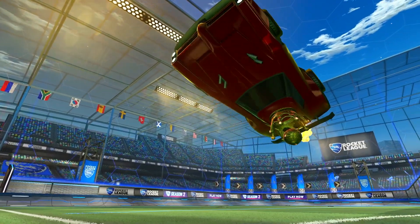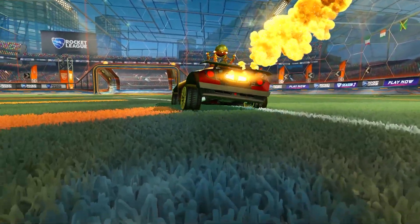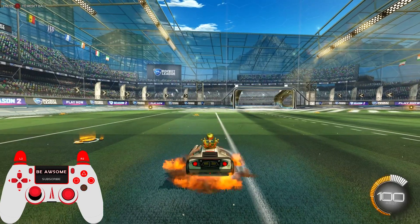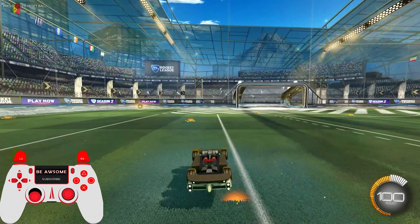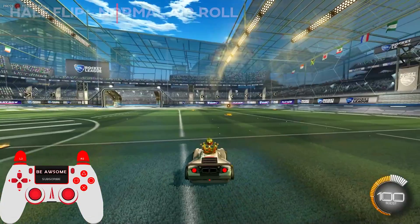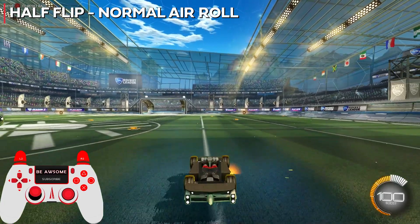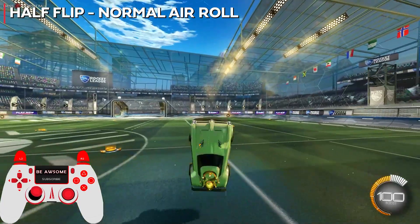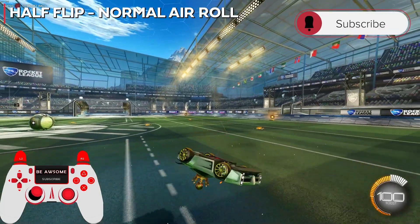Next is the half flip turn. First I'll show you how to do it with normal air roll, then how to do it with air roll left or right. Half flips use flip cancels, which are super simple — you flip forwards or backwards and instantly push and hold the analog stick in the opposite direction. Bear in mind you can't cancel side flips, only front and back ones. To do a half flip turn, as soon as you back flip push and hold your analog stick up. Don't try to turn yet. If you're not getting a clean cancel it means you're not pushing your stick straight up and it's going to the side.